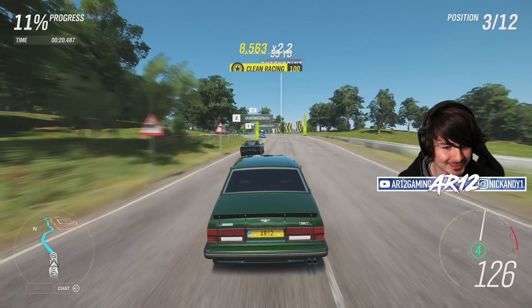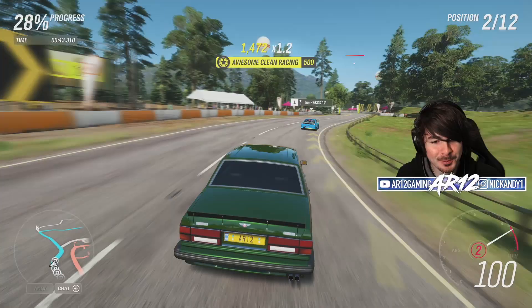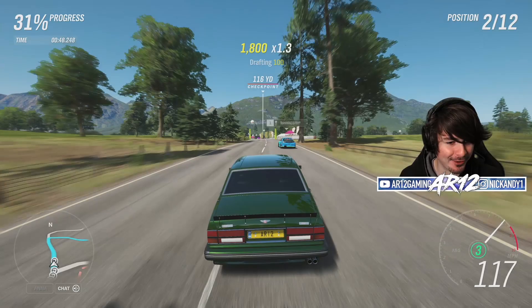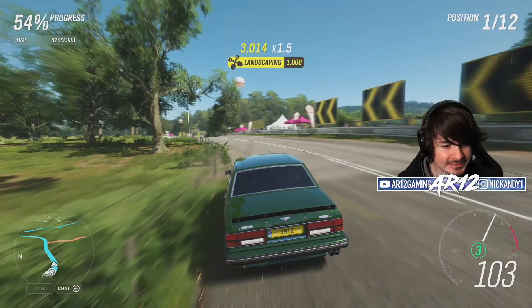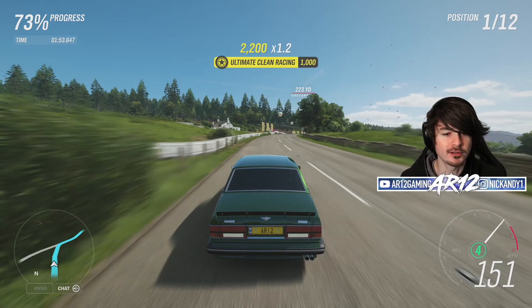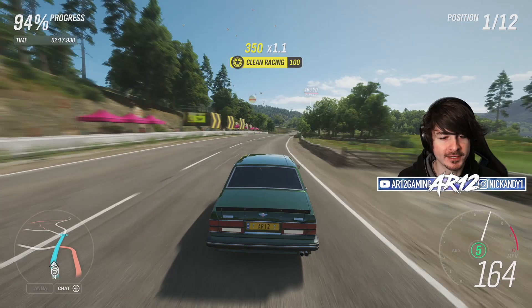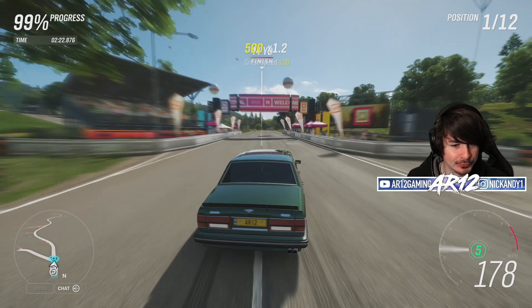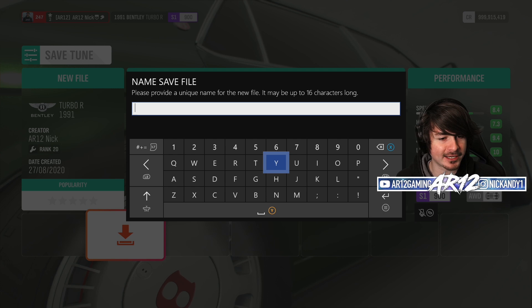It still weighs 4,000-plus pounds, so it's not going to be the nicest thing through the corners, but it's not as bad as you think. This is a speed boat. Things I definitely didn't expect to be saying — I am winning a race in the Bentley Turbo R land yacht. It's actually pretty easy to drive. I came into this prepared to make fun of the Bentley Turbo R, but as it turns out it's absolutely incredible. I'm even going to share that tune — it's called Race-ish if you want to download it.